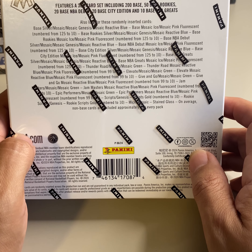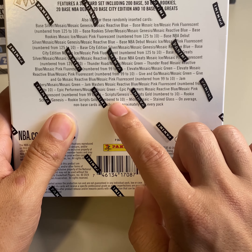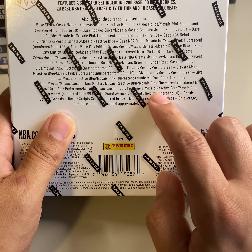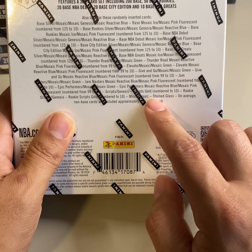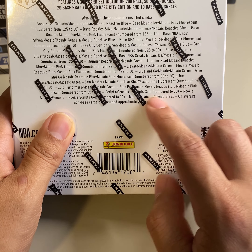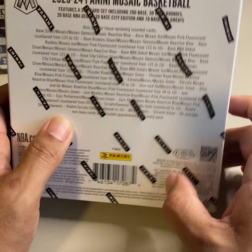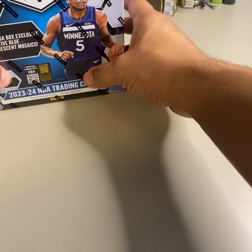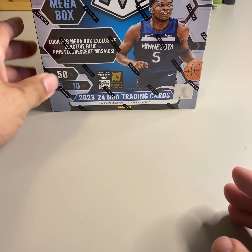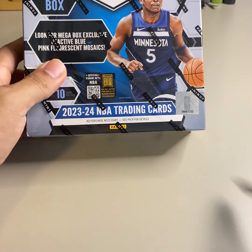You can hit things all the way down to ten, which I think are the Ricky gold scripts, so you can get autos in here. The pink fluorescent I believe is a ten. You can also hit the stained glass, micro mosaic, genesis — all those good things. So we know who we're looking for, let's dig into these two boxes.